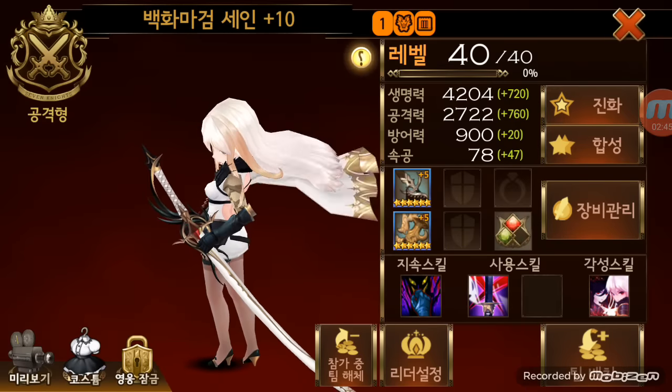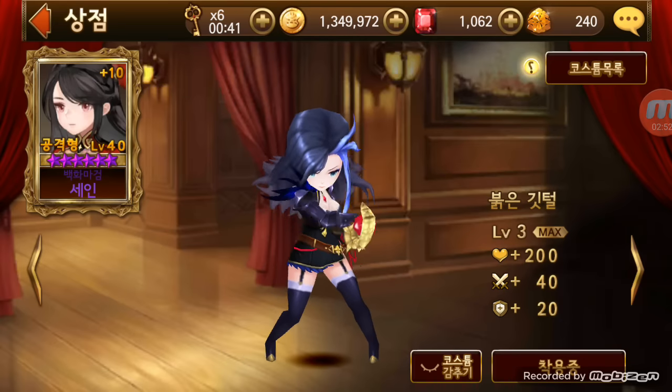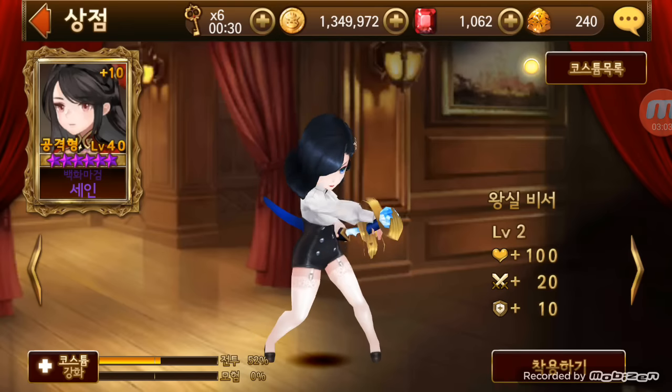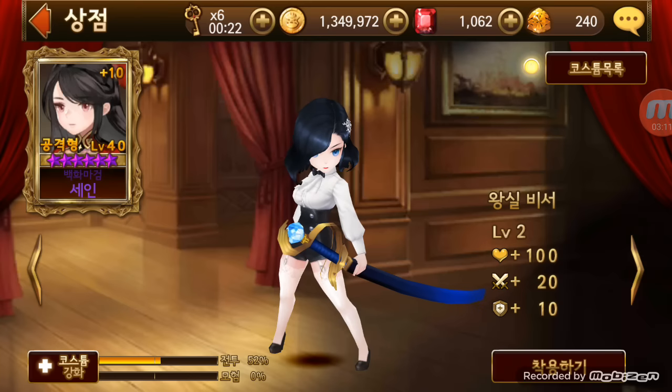Now if I go to my Shane and hit costumes — this is the costume I currently have and it's level three. As you can see, this one is level two, and the earlier ones are level one and so on. If you have anything lower than the max level, on the bottom left it shows you two different bars: one is for the adventure mode and the other is for tower raid.